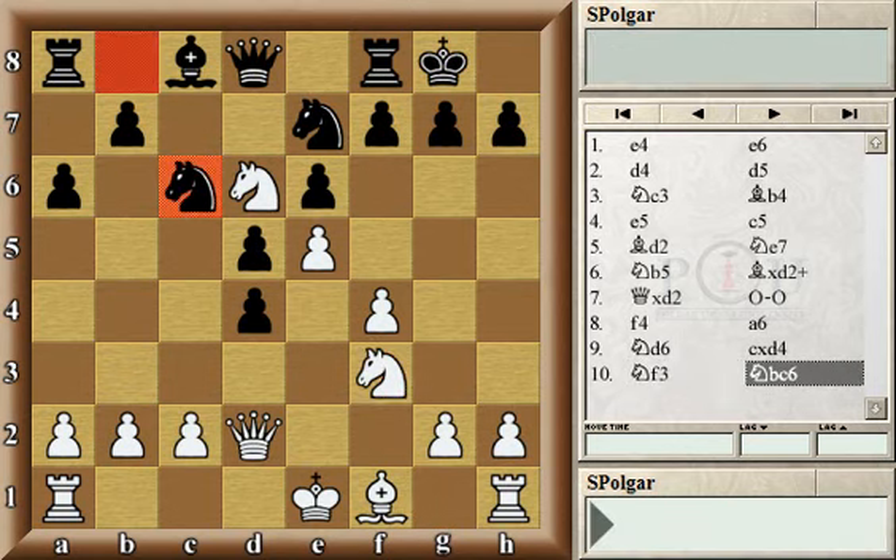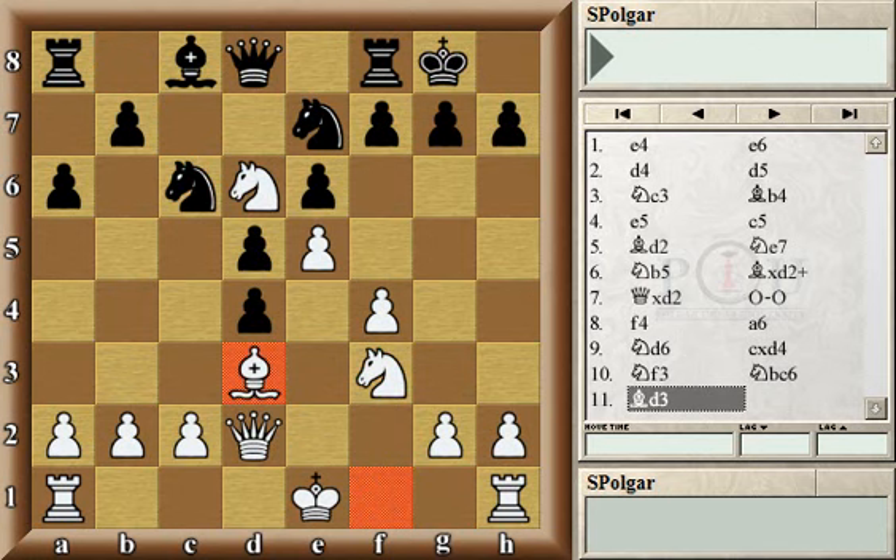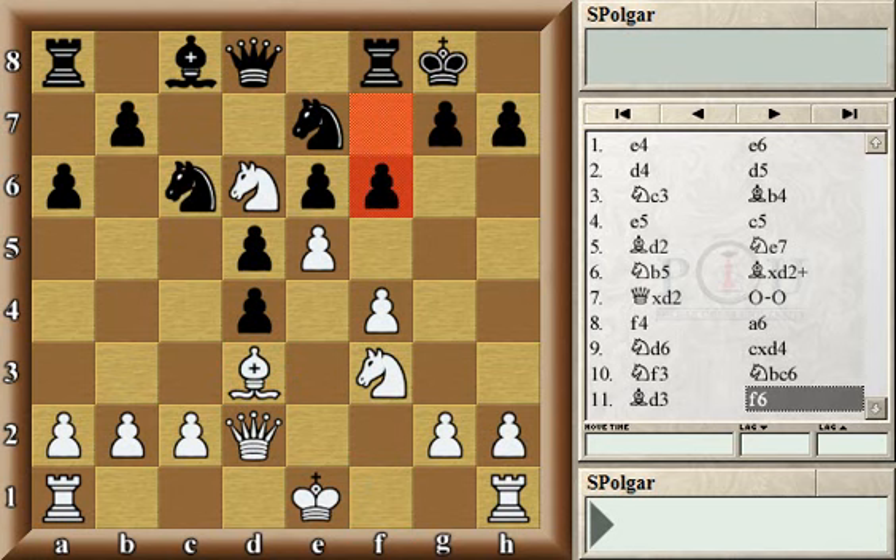Black developed with knight to c6, and white develops rather than gets the pawn back for now. This is a very interesting moment when action starts happening. Quite typically for this type of pawn structure and the French defense, black usually plays c5 to undermine the base of white's pawn chain in the center. Very often black also plays f6 to get rid of the pawn on e5, which greatly paralyzes the black position and gives great support for the knight on d6.